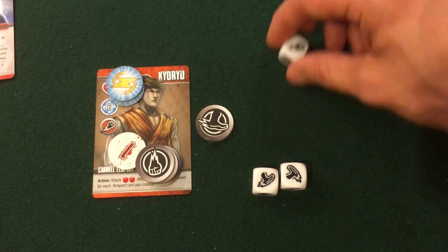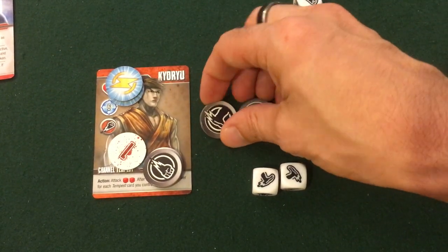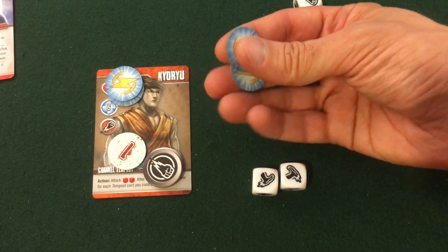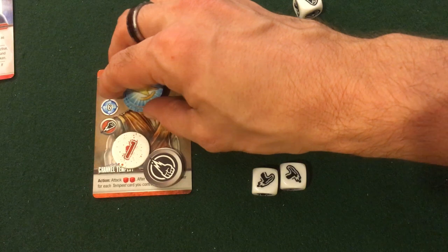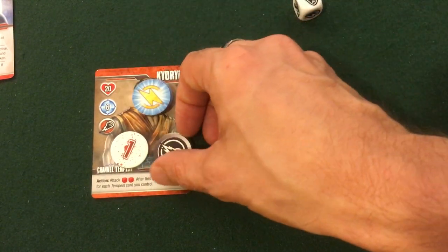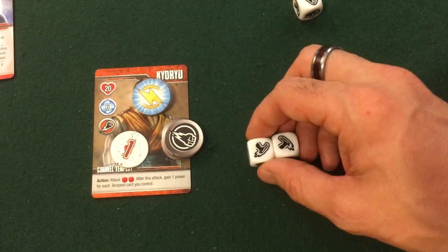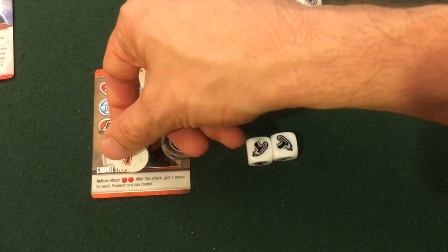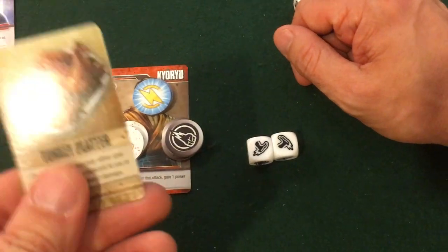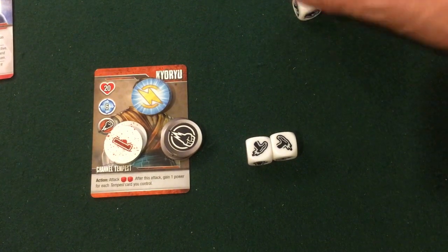Dimitri attacks me for four white dice — the first time I've had defense when getting attacked. I roll and get three kicks and a punch. I cancel one kick with my kick defense and one with a punch defense. When you block an attack you gain that token as power immediately, so I jump from two power to four power — only two away from my charged attack. I still have a lot of punch defense but no more kick defense, so Dimitri does two more damage to me, putting me at seventeen out of twenty.